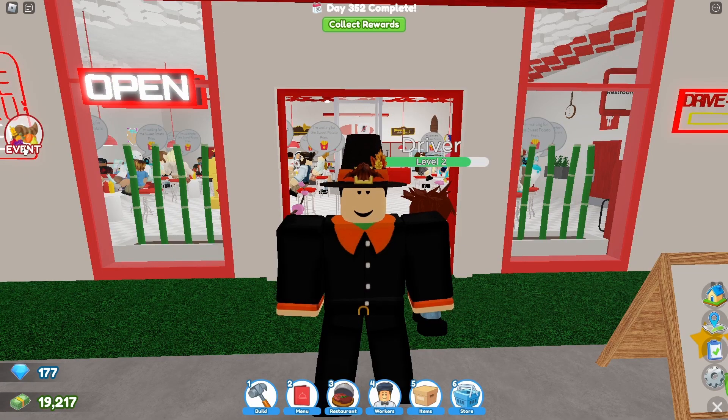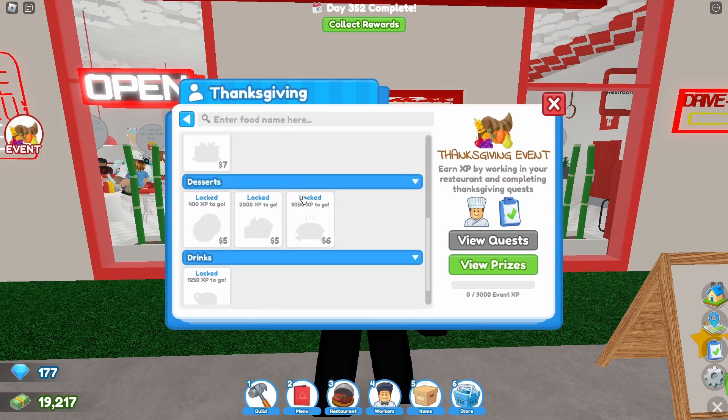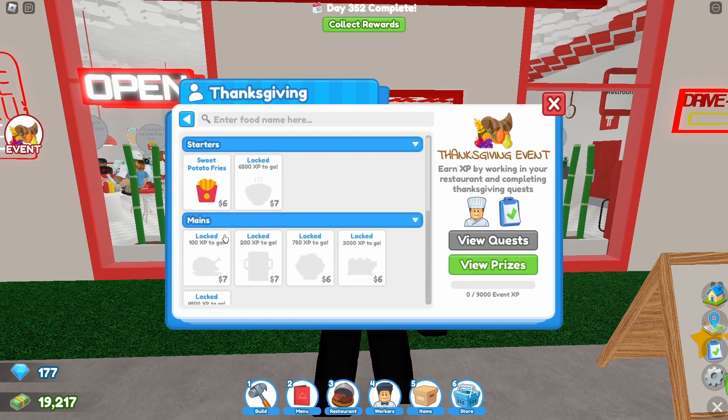So yeah, this update is pretty short, so I didn't want to take too long on it, but basically, you click on the little event thing right here, and there is now a Thanksgiving menu that you can unlock more little dishes from to have in your restaurant.